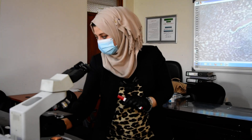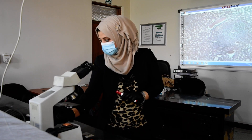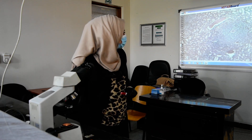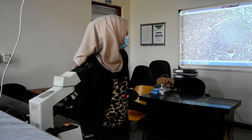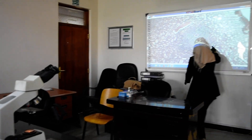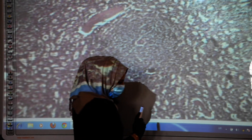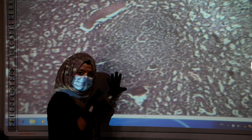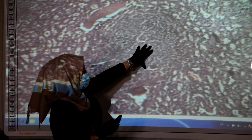The white pulp is considered the house of lymphocytes. As we can see, there are lymphoid follicles. These are the white pulp — these are lymphoid follicles — and they can be of two types: primary or secondary lymphoid follicles.